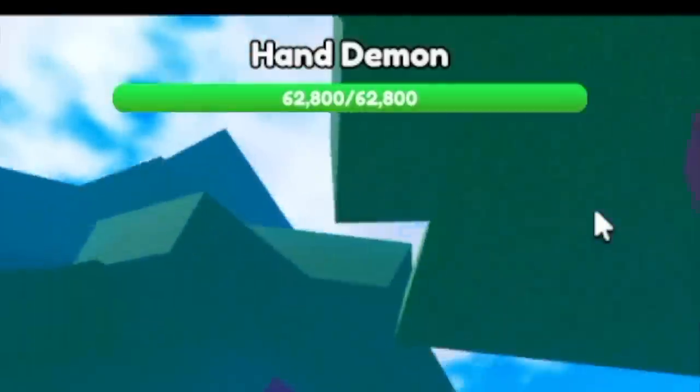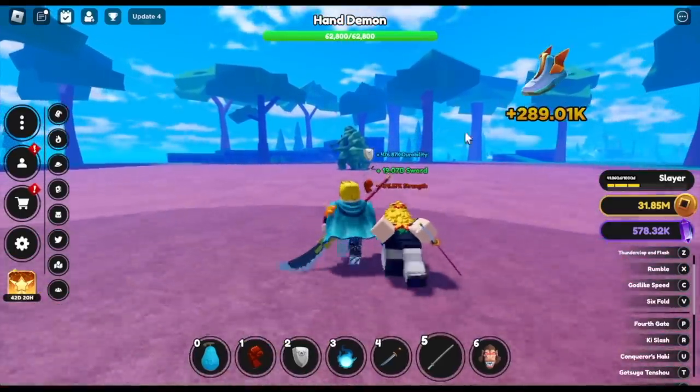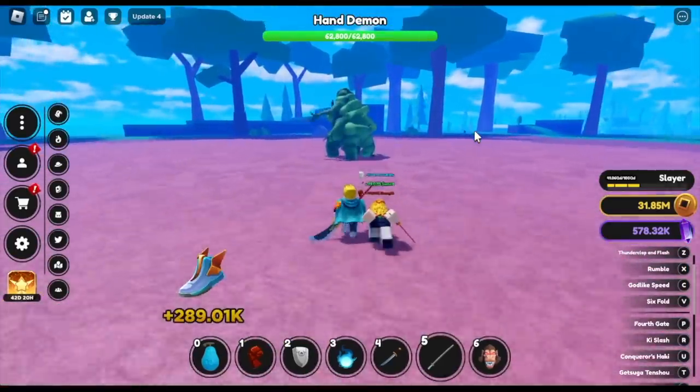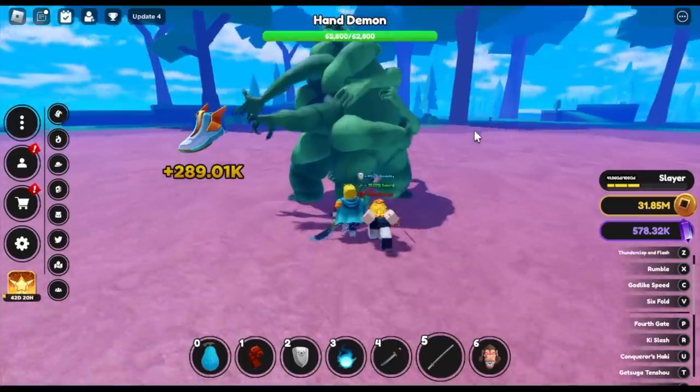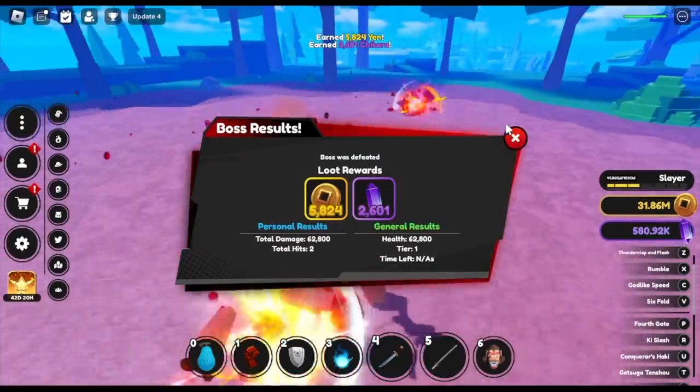Next one, Hand Demon located on this island - the Demon Slayer Island. Actually, there is a new island. The reference is Demon Slayer Final Island, right? Easy kill.